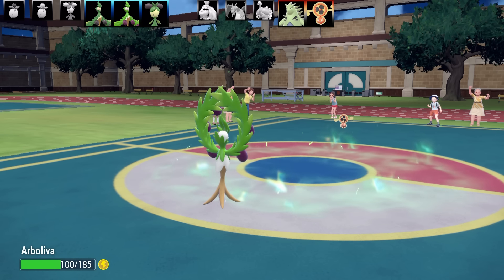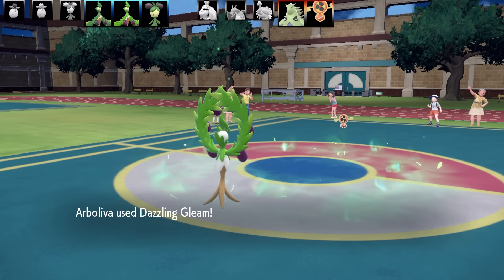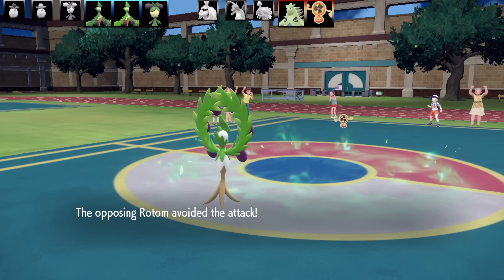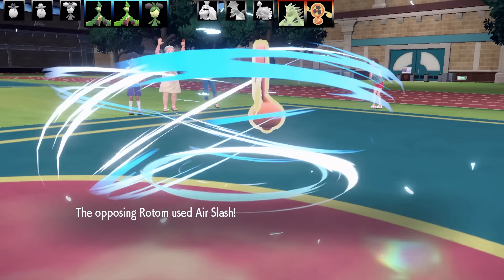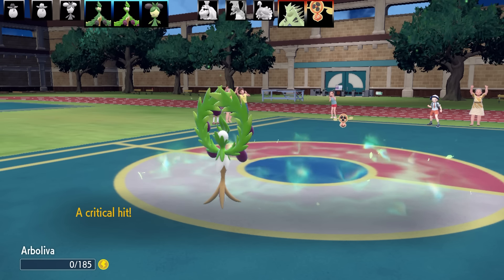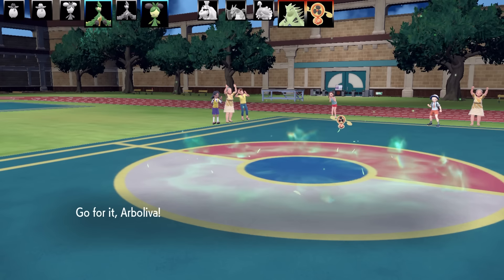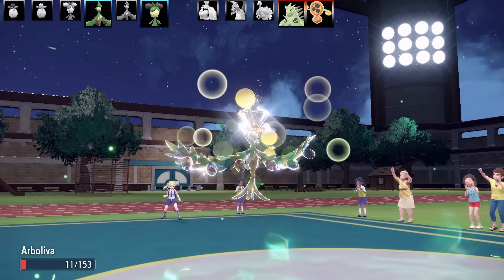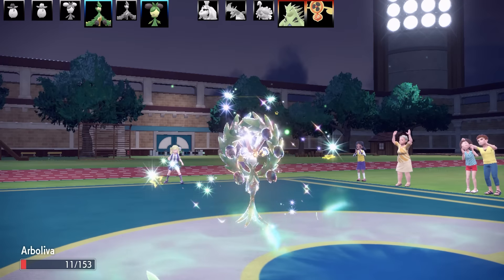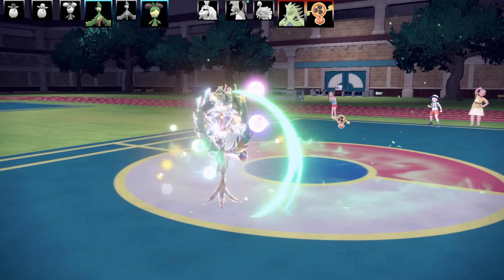I got one more hit off against Rotom and it was great damage, but then it missed — only a couple of Double Teams in. Air Slash finishes my Arbolivia. I've got one Arbolivia and a Dollov left. I don't think I can do much with Dollov, so I need to get the sweep going. I've swapped in with about three minutes left in the battle — this was a very long fight. I cut out a lot of recovery moments from Grassy Terrain and Leftovers.